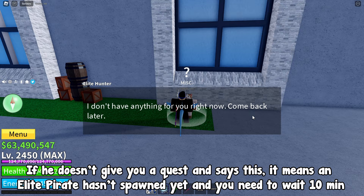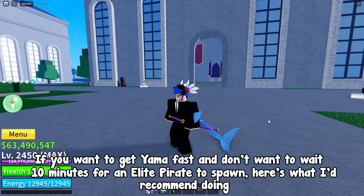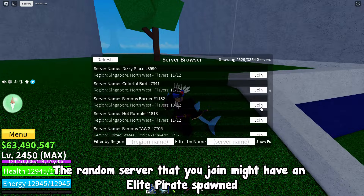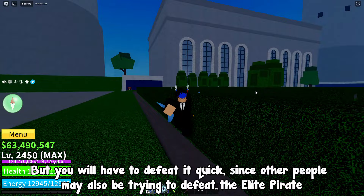If you want to get Yama fast and don't want to wait 10 minutes for an elite pirate to spawn, here's what I'd recommend doing. Press on the servers button near the chat icon. Once you are on the server menu, just scroll down and join a random server. The random server that you join might have an elite pirate spawn, but you will have to defeat it quick, since other people may also be trying to defeat the elite pirate. Defeat 30 elite pirates for a guaranteed drop chance of Yama.